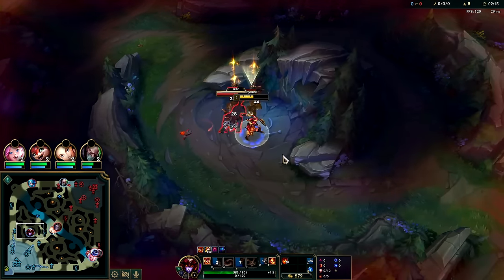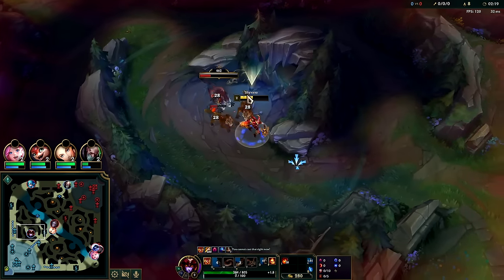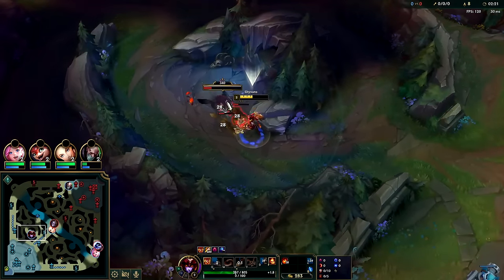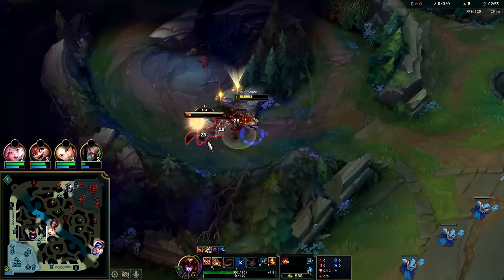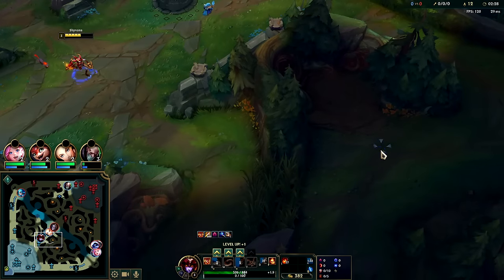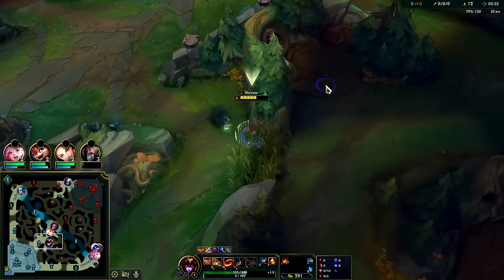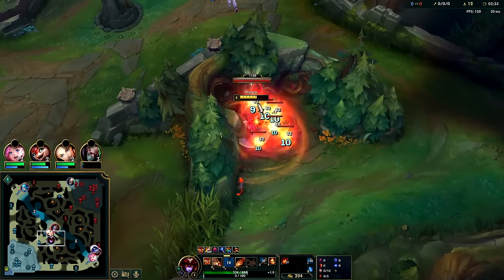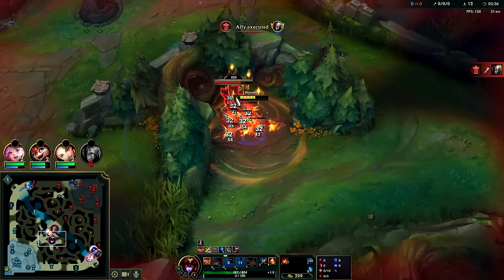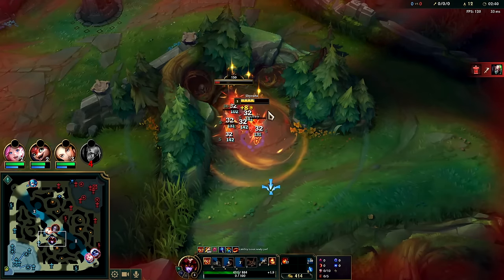Your E gives on-hit damage and so does your W — you want to maximize that. Our Q applies on-hit effects twice. Traditionally things like Blade of the Ruined King and Nashor's Tooth are very good on Shyvana because of that. The Nashor's AP build is still completely viable and very good — this Shojin build is just currently her highest win rate build because it smooths her out better with all the extra ability haste and health.